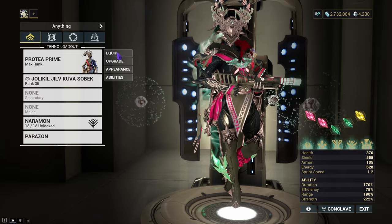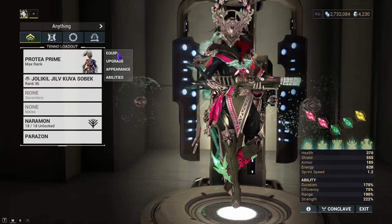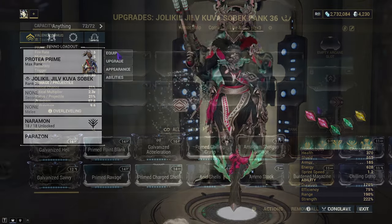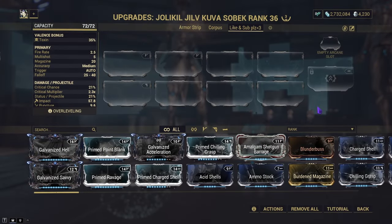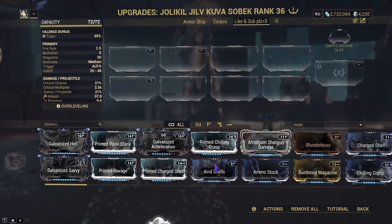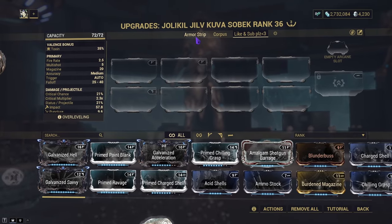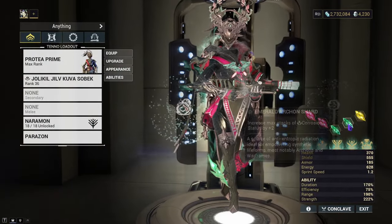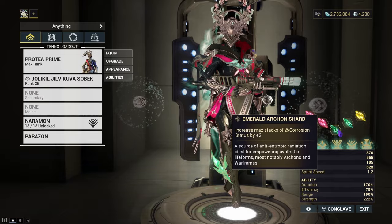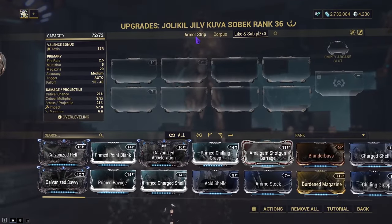Instead, I'm going to show off two builds I have for you today, and then we'll go to Steel Path to test them on enemies. I have an Armor Strip build and a Corpus build. The Armor Strip build requires two Emerald Archon shards, but you could also just run Hydroid. Let's cover that one first.